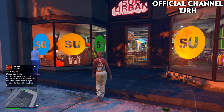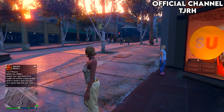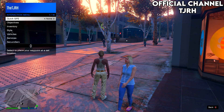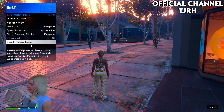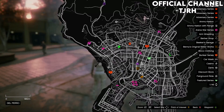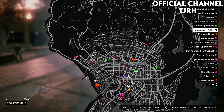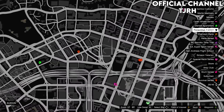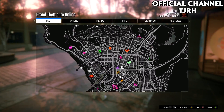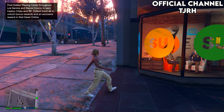Once you've loaded into a public session, make your way to any clothing store on the map. You will need to turn on passive mode — you don't have to, but it's just so no one messes up the glitch while you're doing it. If the clothing stores don't pop up, find a new session and they should appear, but if they do pop up just head over to any clothing store.